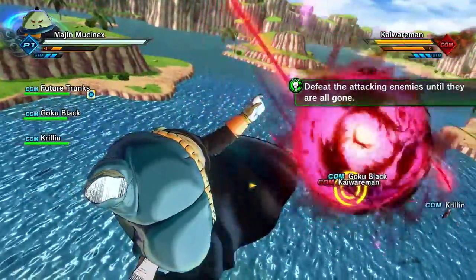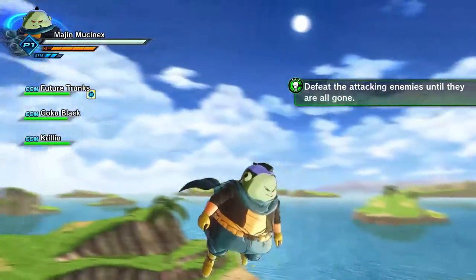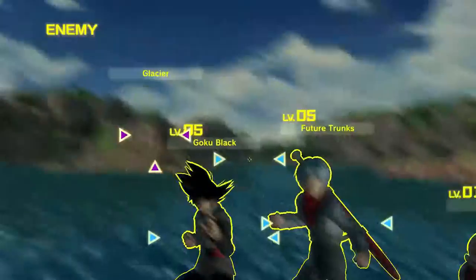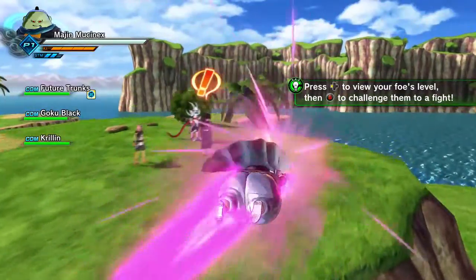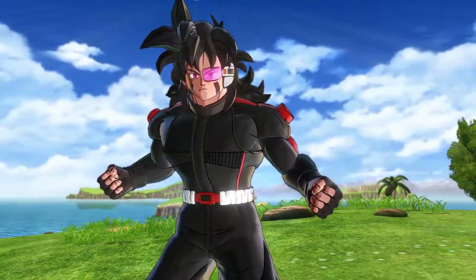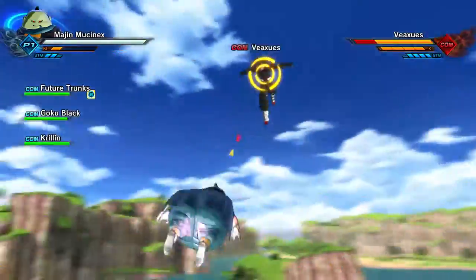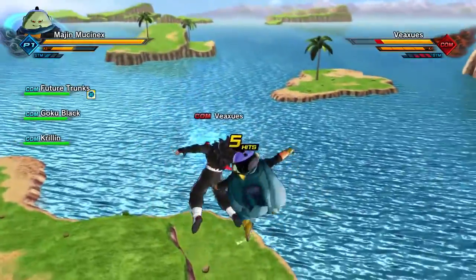Someone asked me the other day what move I was using — it was Assault Rain, a move that Super Boo used to pretty much wipe out all the humans on Earth while he was waiting for Gotenks and them to train in the Hyperbolic Time Chamber. He used Genocide Bomber — or Assault Rain — to kill everybody on Earth. It was a homing ki blast that searched out and killed anything it found.